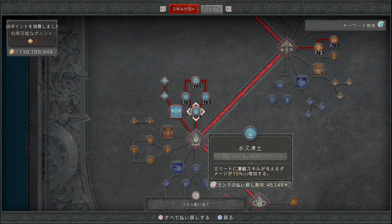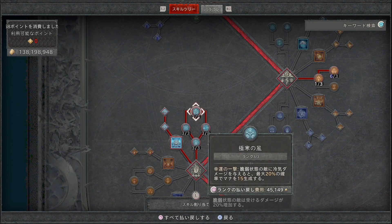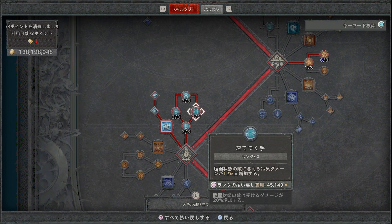パッシブスキルでは永久凍土（エリートに凍結スキルが与えるダメージが15%増加）、白霧（霊気状態の敵に与えるダメージが9%増加、凍結状態の敵には18%増加）、極寒の風（幸運の一撃で脆弱状態の敵に霊気ダメージを与えると最大20%の確率でマナを15生成）を取ります。